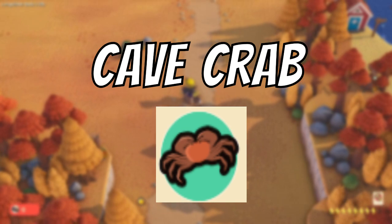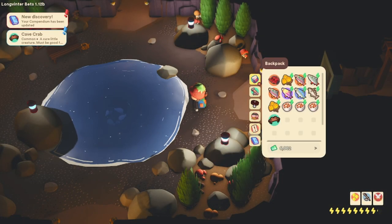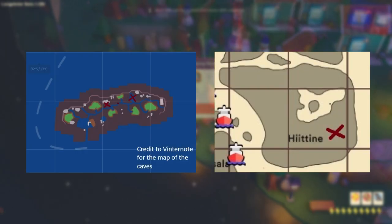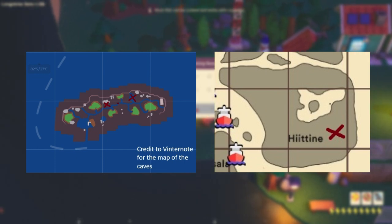The next fish is the cave crab. The cave crab is an orangey-brown crustacean. When cooked at a cooking station it becomes a food that will provide the player with around 14 energy. The cave crab is found at Rapporo's cave and at the Hittien cave. It has a very high chance of being caught and there are some locations provided on the map here.